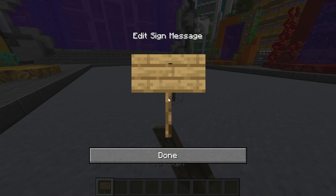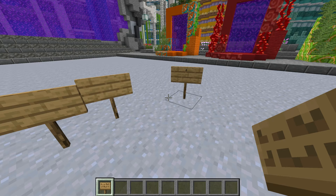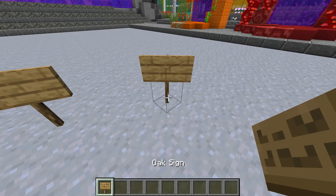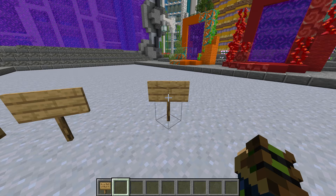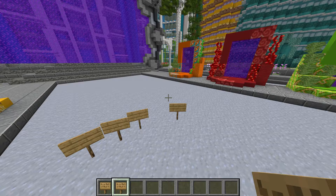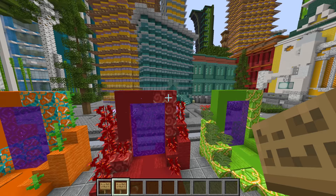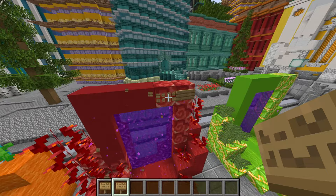We all know the frustration of placing signs and escaping, especially when you accidentally leave an extra character on the sign and have to get rid of it and replace it. Well, your woes are completely over — you don't even need a mod. Just do CTRL and middle mouse click, and it'll put an identical sign in your inventory. What's special is it has an NBT tag, which means it already has its text preset, so you can instantaneously place the sign without having to go into the text menu.